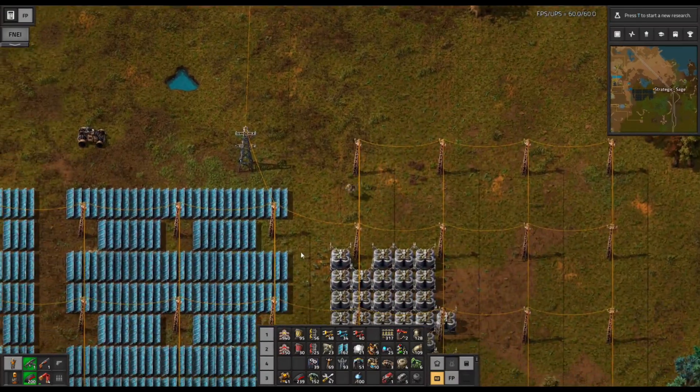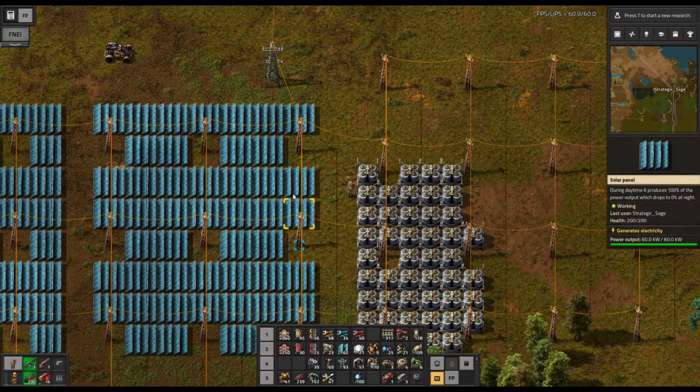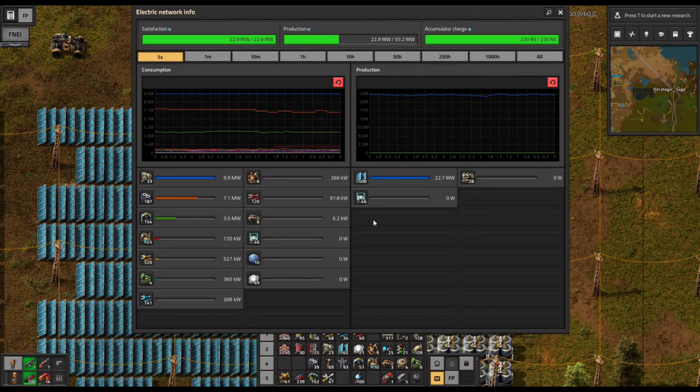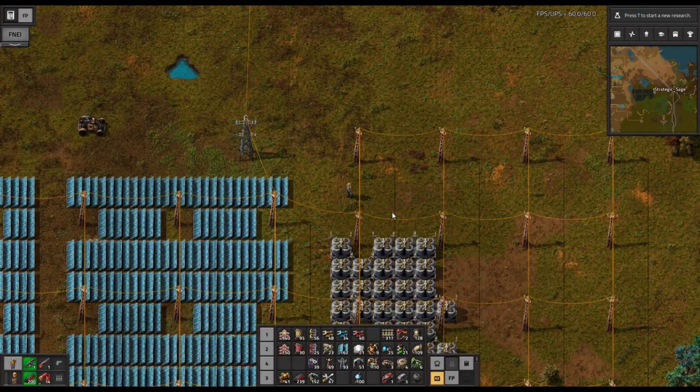What we want to do next is get enough accumulators to satisfy our current solar panels. I boosted these up some to make it a decent ratio — 500 total solar panels, but it could be wherever you happen to be at the current point in your factory. Multiply that out by the ratio I mentioned before — 420 accumulators is what I'm going to want, and that's going to get us to that equal ratio. Then we'll want to build out further and try to use a method that's going to allow us to keep that ratio intact.